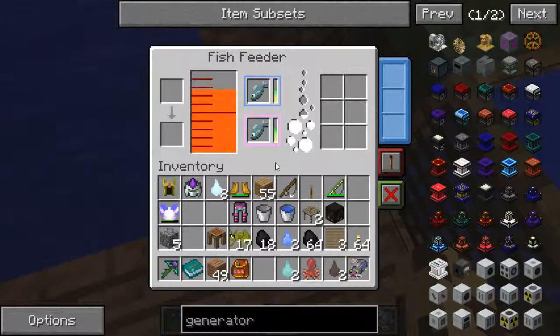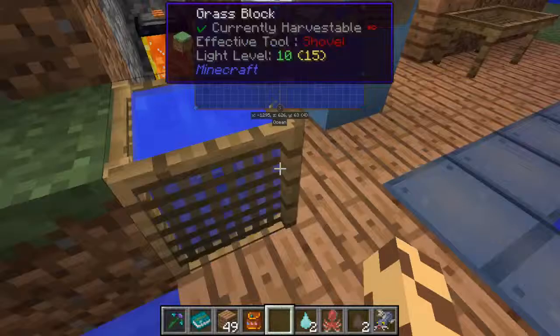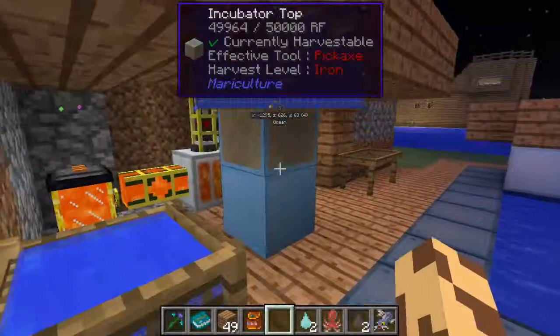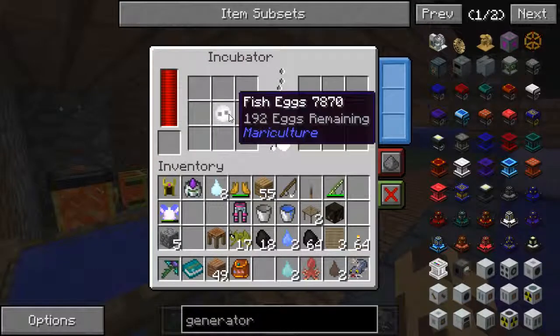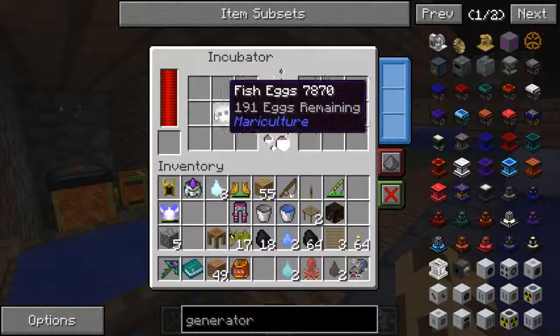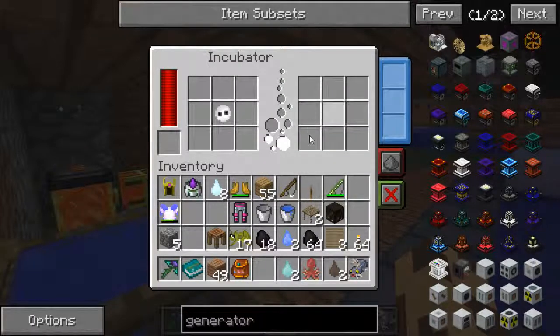Let's come back over and click on this — this is still going to incubate and it will take time, because every time these bubbles go up you get one less egg. See it clicks down — when all the eggs are done suddenly you will have fish on this side. That is how it works folks, that is how it works.